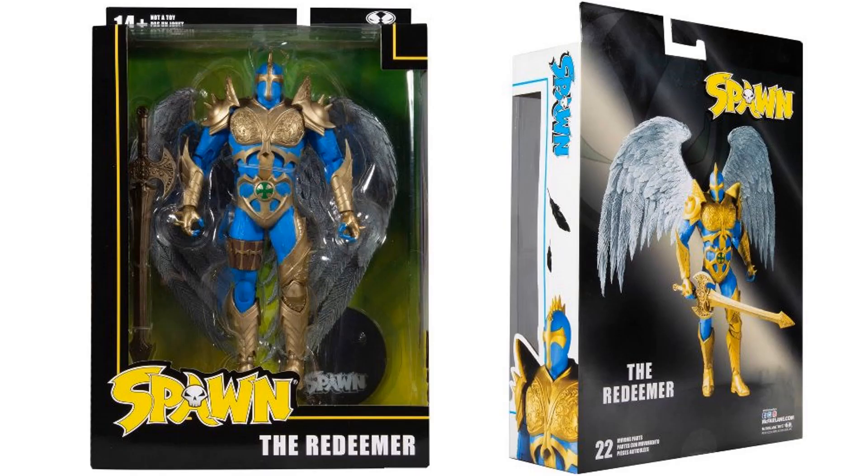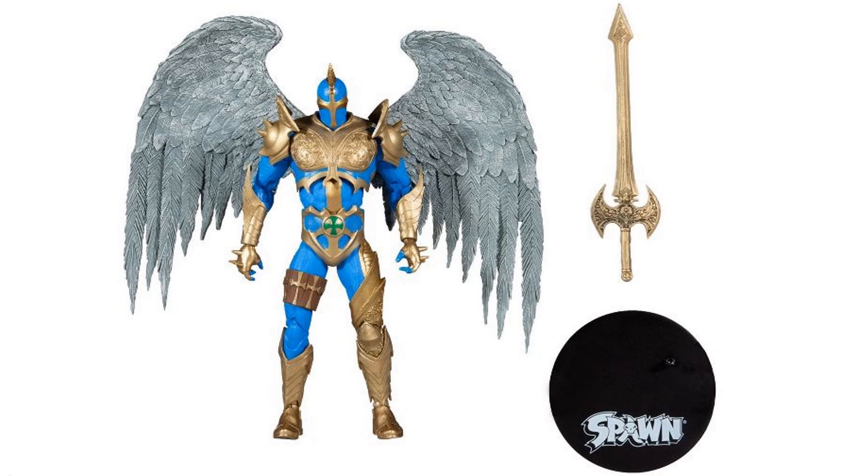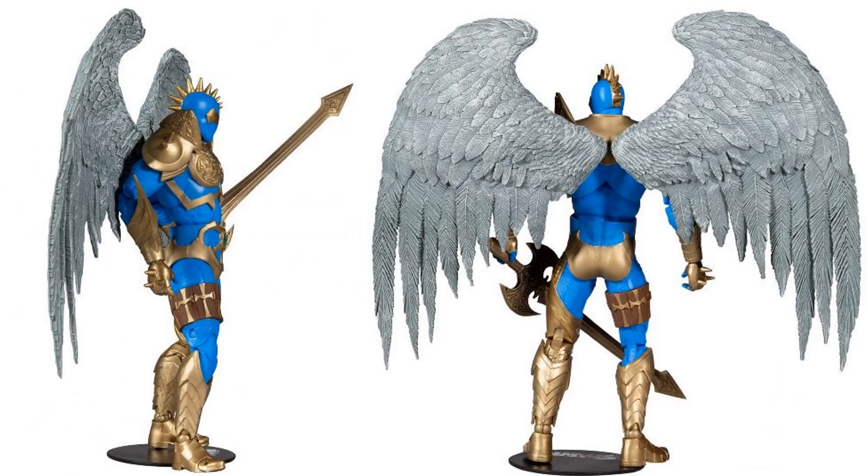Here we go with the Redeemer Spawn — front and back of the package. He's got that nice wingspan and his sword. He does come with a regular base instead of a flight stand. I know McFarlane has put out flight stands with some of their DC stuff, so I'm not sure why this one didn't get one. Here's the side of the figure and the back showing those nice wings pegged into the back.